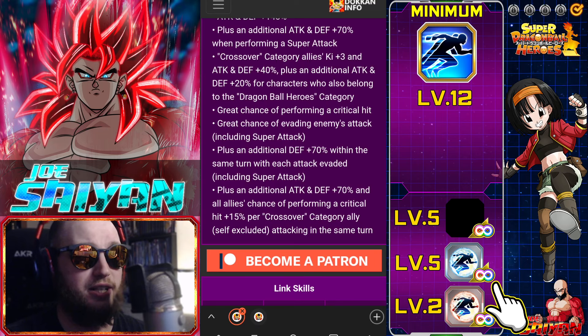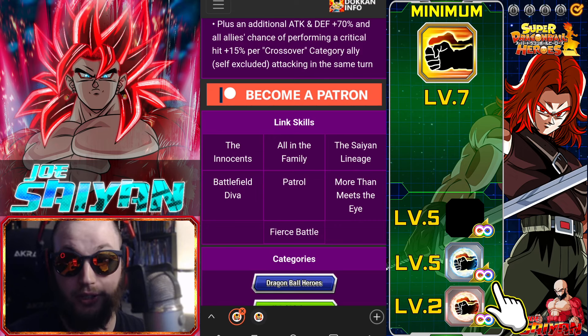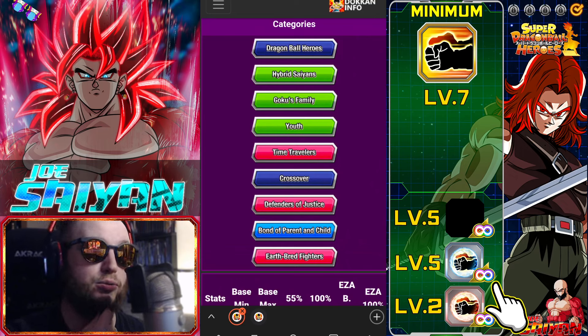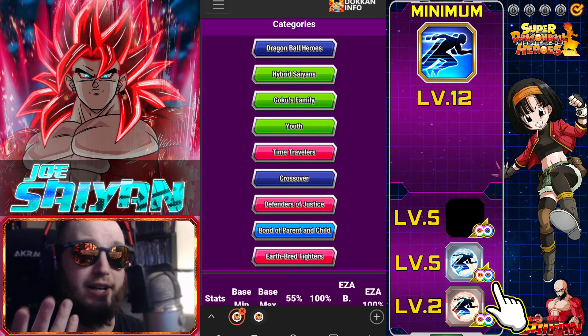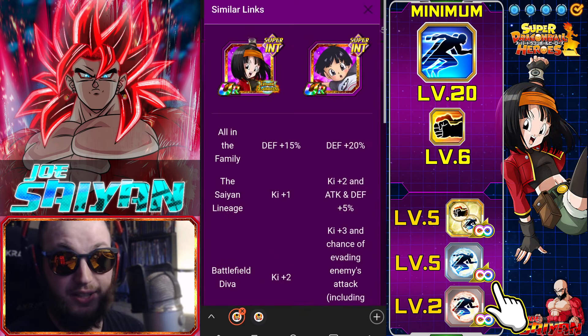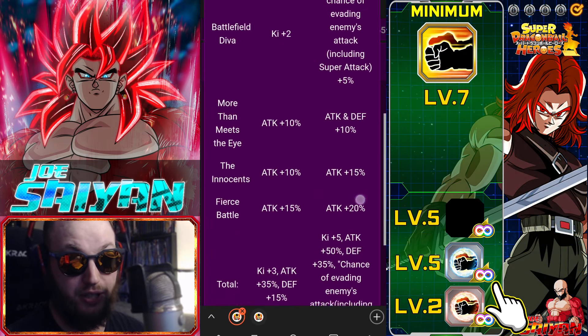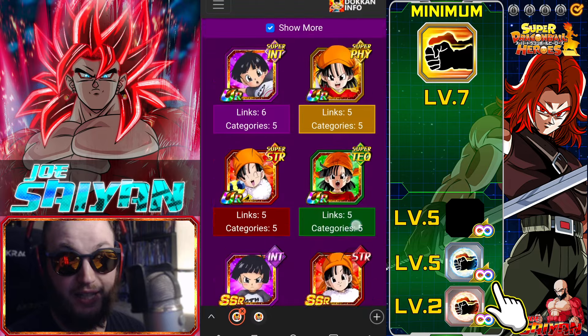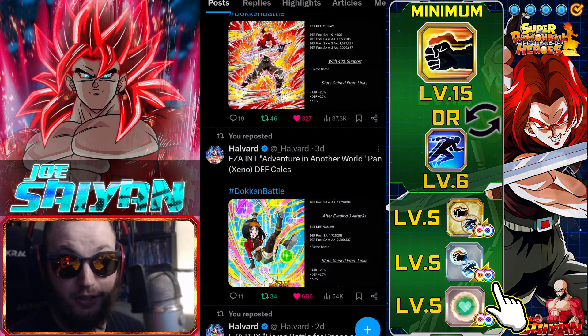To clarify, Pan herself gets an additional attack and defense plus 70%. Her links include Innocence, All in the Family, Battle Diva, Patrol, and Saiyan Lineage — all very fine for a floating support unit. She's on several categories but you'd really only use her in Crossover, Time Travelers, and Heroes. She will link with the other Pan from Super, but I don't see a reason to run those two together. Her links won't really go off too often regardless.